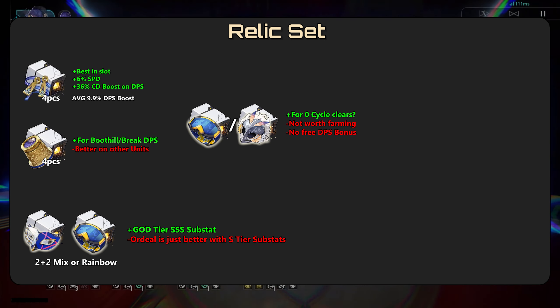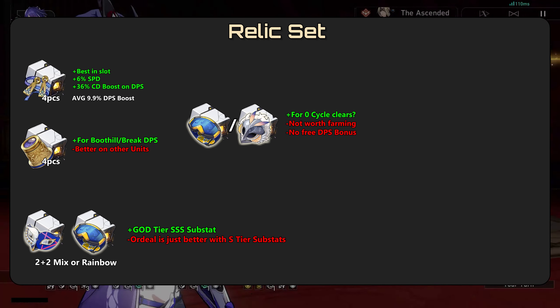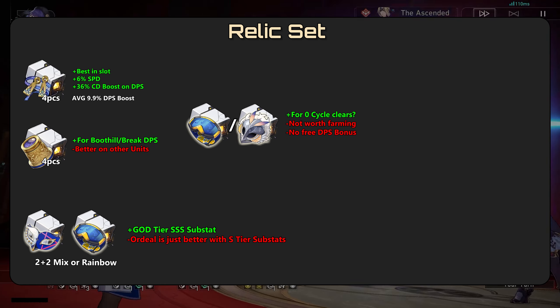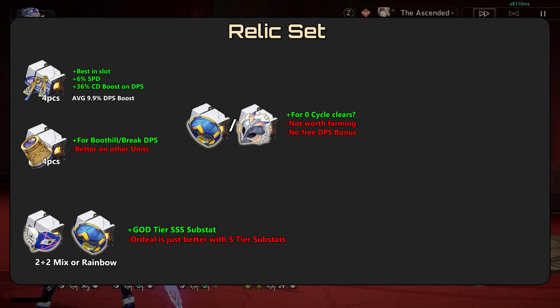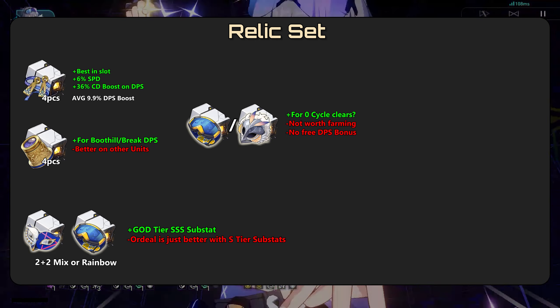Relic set: the best in slot is Ordeal, which provides 36% crit damage, giving your DPS a rough 10% damage boost, which is pretty insane. You can also run a 4-piece Messenger or Eagle set depending on your playstyle, but for most players, Ordeal is the best in slot.